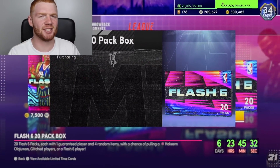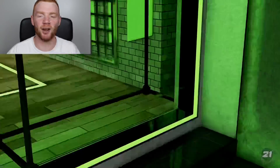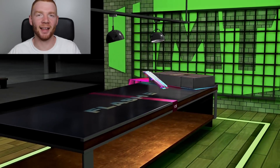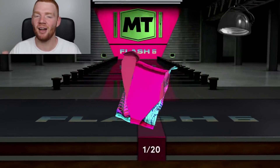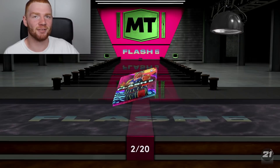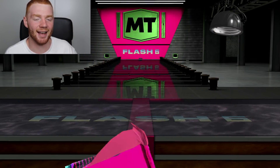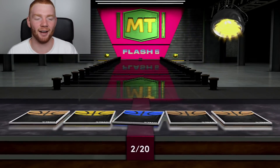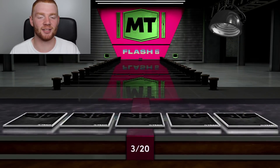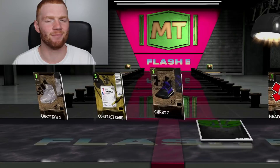Now let's get into one more box. One thing I do have to say about these packs that I was a little bit disappointed about — why not just make Melo a Galaxy Opal? I feel like that would just make him look so much better on paper. Sure, the stats could be exactly the same, but he deserves to be a Galaxy Opal with the stats that he has. I feel like it would make it a lot more hype. Right now I run a full Galaxy Opal team, except for Steph Curry.